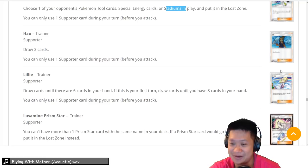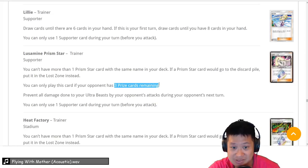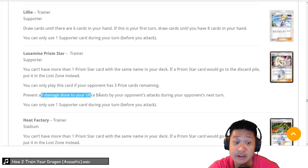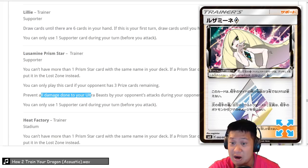Lusamine Prism Star — a 4 or 5 for Beast Decks. What does it do? If your opponent has 3 prize cards remaining — say in a Buzzwole deck, they just took out your Buzzwole and your baby Buzzwole — the next turn, you prevent all damage done to your Ultra Beasts. This cuts your opponent's momentum; they can't kill your Ultra Beast. It's like a GX move and you will need this in all your Ultra Beast Decks. Very powerful.